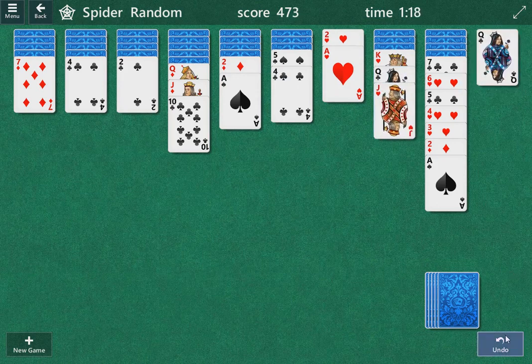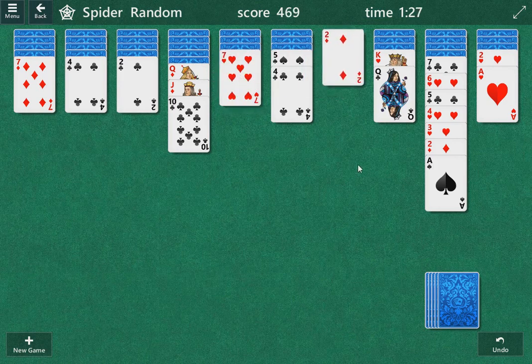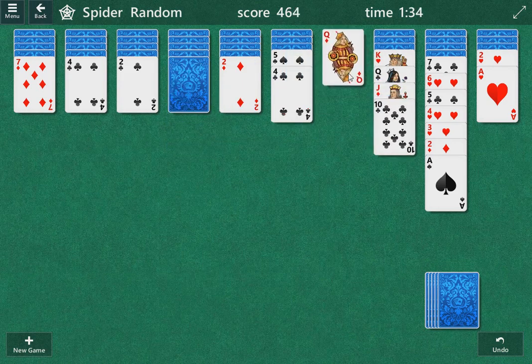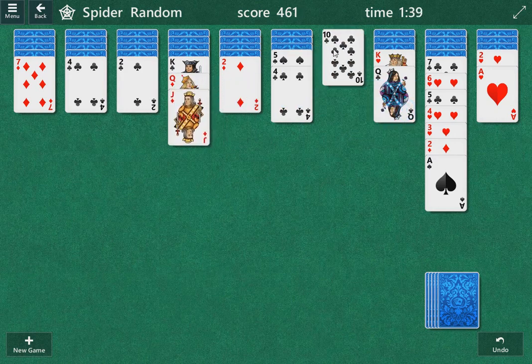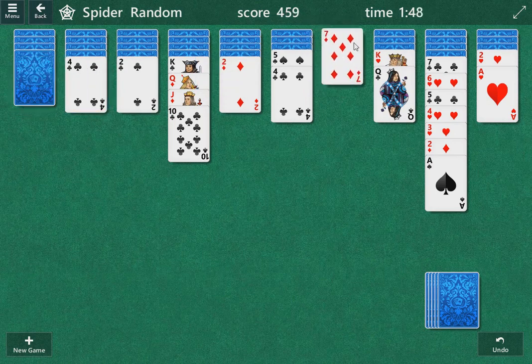If we can open up a column, it is. Can't open up columns, so probably not. Let's look elsewhere. Can't move that. This was a seven. Let's see if we can move this queen — I don't think it's going to get us anywhere, but I want to see what's under the king. Oh, that does get us somewhere. So these two cards had queens under them — I believe the four and the two. Seven has a queen as well.